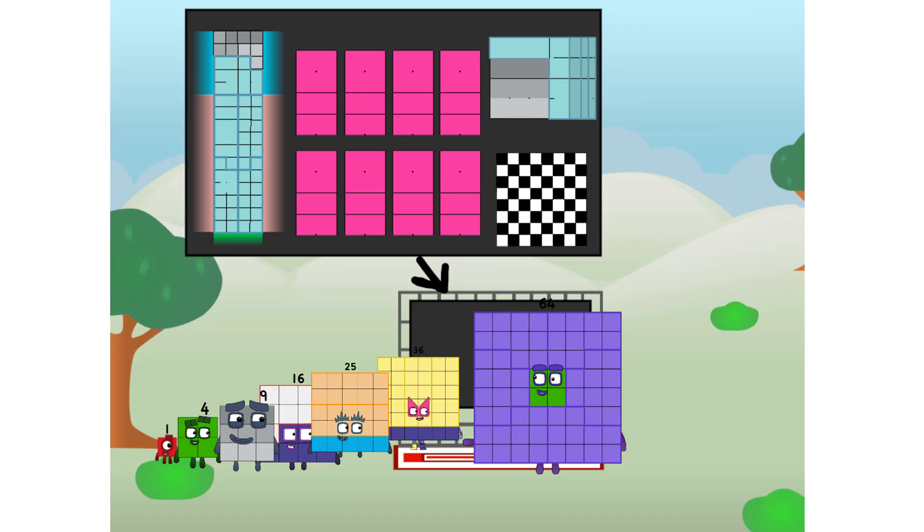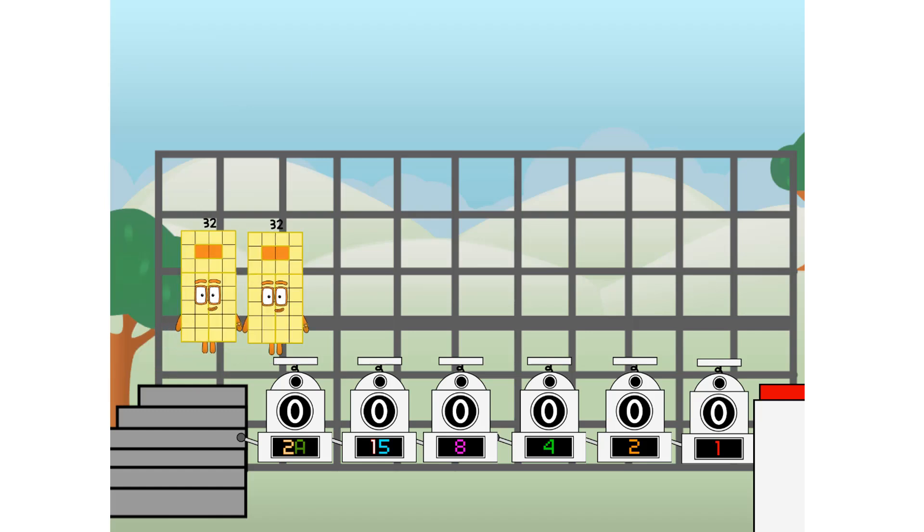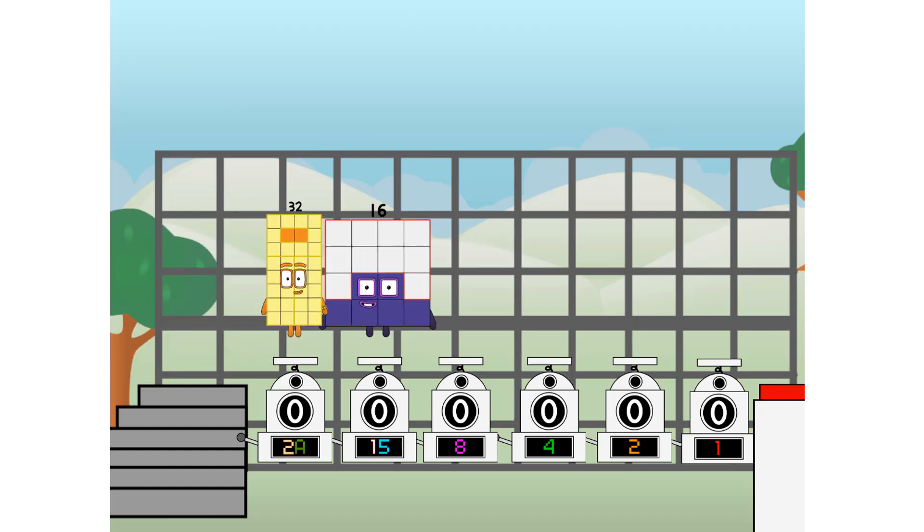But today, I want to show you a little trick I call binary boosters — using the power of doubles to send any number flying. First, I split in two: 32, and 16, and 8, and 4, and 2, and 1. And 1 more to press the big red button. Then you choose who's going up.